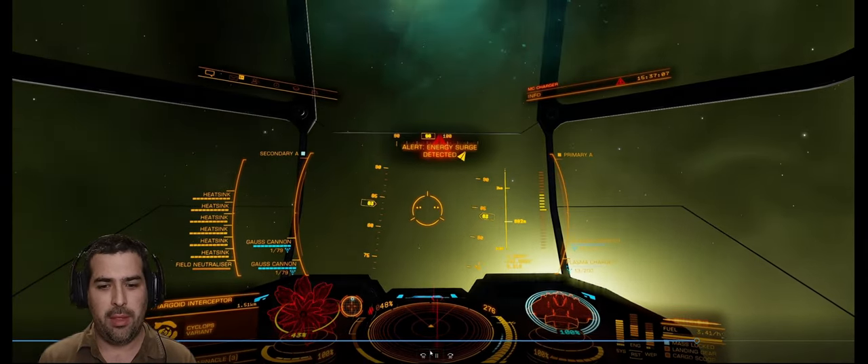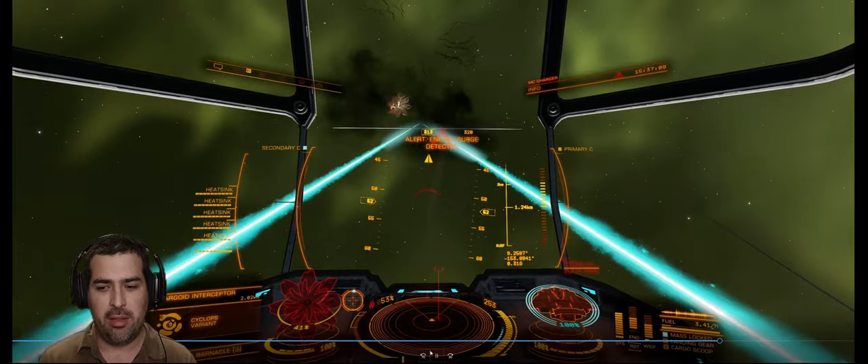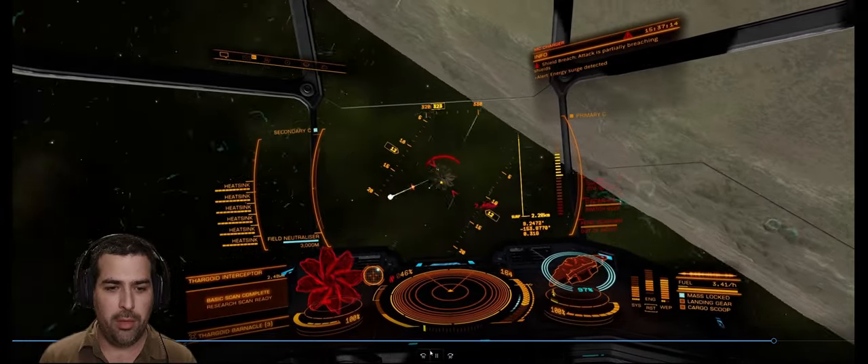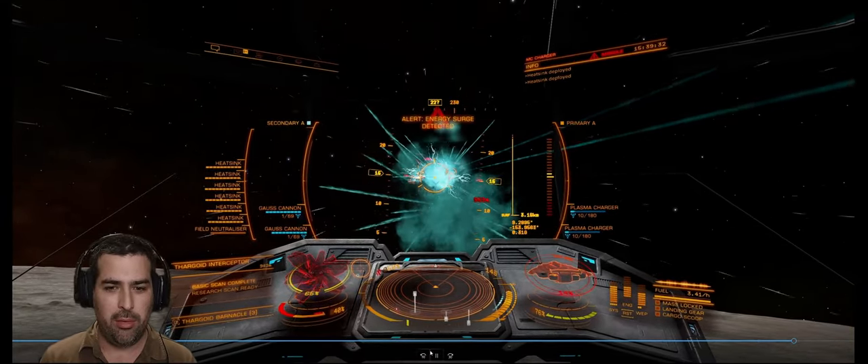Now when we get into a fight, make sure you have enough system power, switch to the fire group, and charge it before the pulse goes off. As long as the Field Neutralizer is charged when the pulse hits you, you're safe.